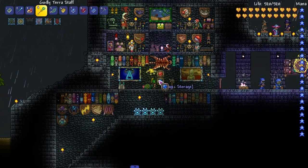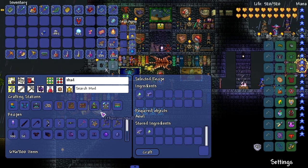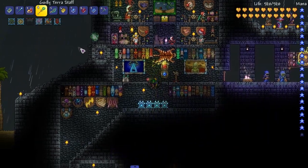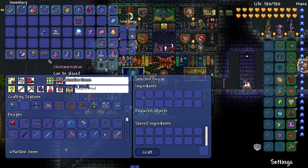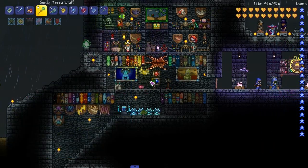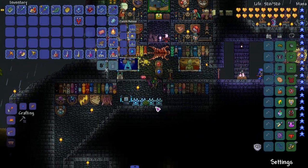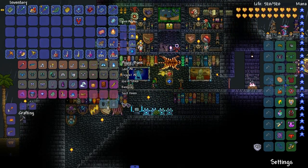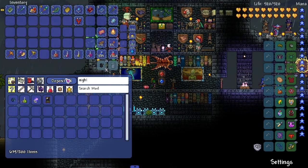It does work — you need both items, which is interesting. We're gonna craft a shadow extractor and put that in. Take out the ice machine, put in the clan contamination station. Now it should work — truffle worm, we can make more pretty easily. We also defeated the martian invasion off-camera and got a martian fishing pole.